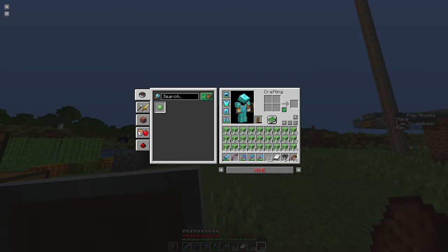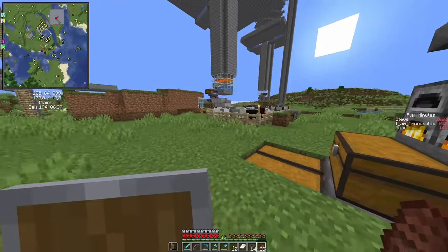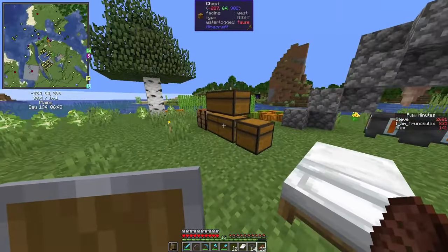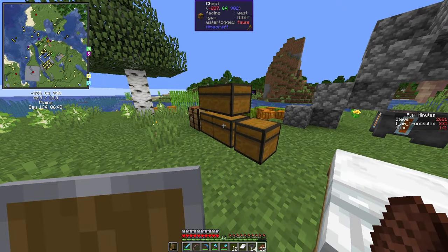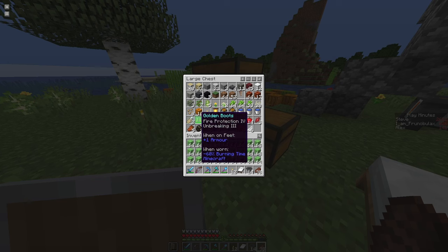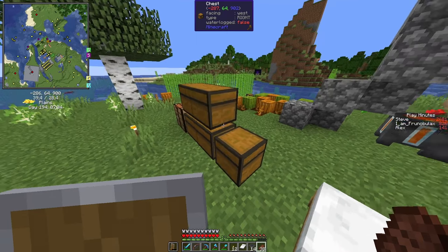We've returned with an inventory full of slime from our slime farm. The next step will be to defeat the ender dragon, so first we need to go to the nether, find a fortress and grab some blaze rods. For this I have some nether armor with fire protection and a decent bow.